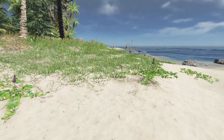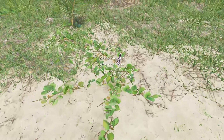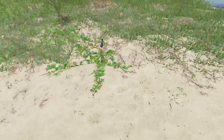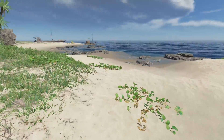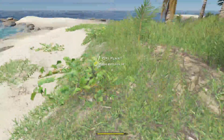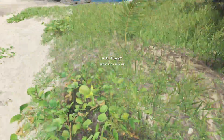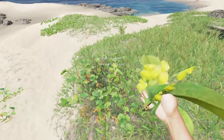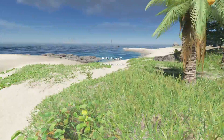Let me show you how to find the pipi plants. You'll see there are these little ajuga plants with leaves growing on the outside around them — there are quite a few of these outcrops all over the place. But what you're looking for is an outcrop like this with a yellow flower on top. That is your pipi plant.